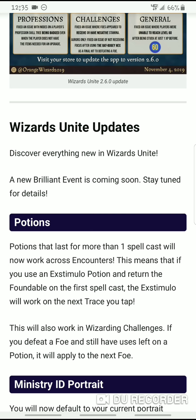Or, if you're in a Wizarding Challenge and you defeat the foe before you run out of Extimulo Potion, it will carry on to the next foe. So that is awesome, especially for potent Extimulo Potions — one, they take forever to brew, and two, you only get the unicorn hair that you need for them out of port keys. Now you can extend that Extimulo Potion just a little bit more. Even if it's only for one or two hits on your next foe, it is still better than having to use one every single time.